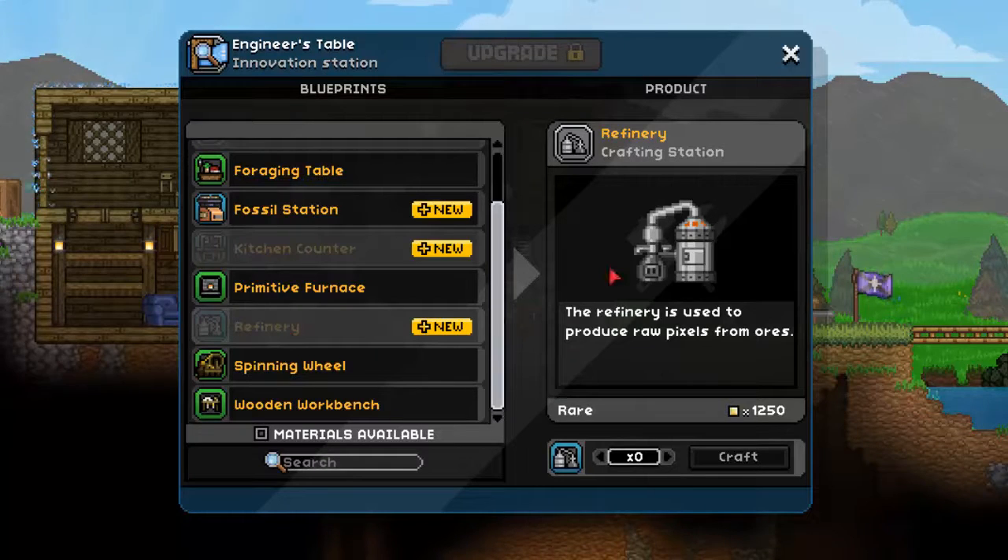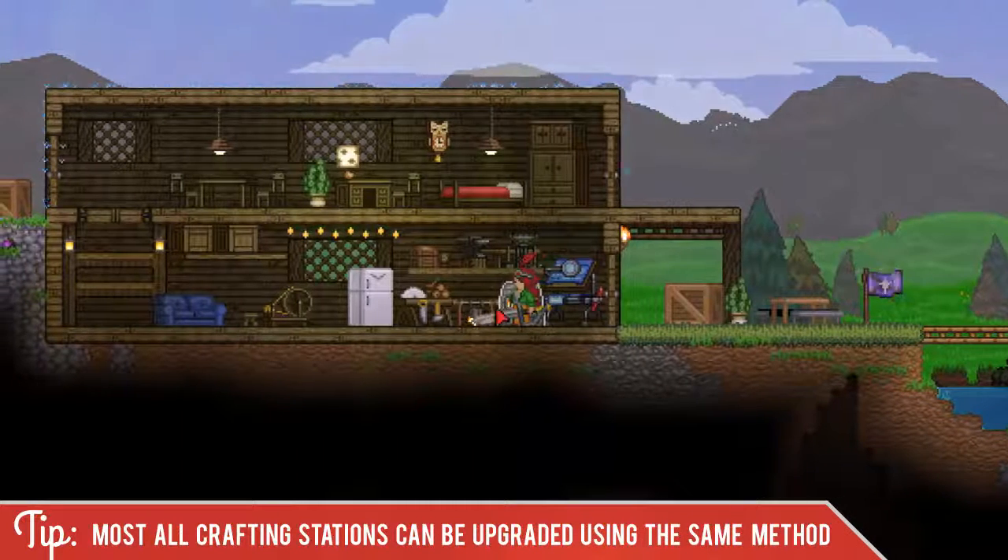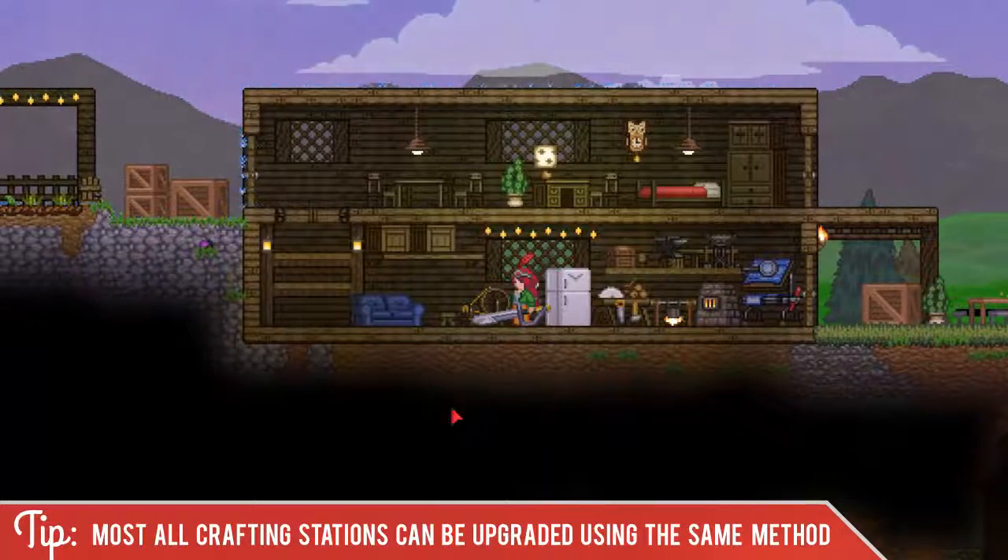Now you have some new crafting stations you can make at your upgraded inventors table, the engineers table. Most all crafting stations can be upgraded using the same method, so look for that upgrade button at the top of all your other crafting stations as well.